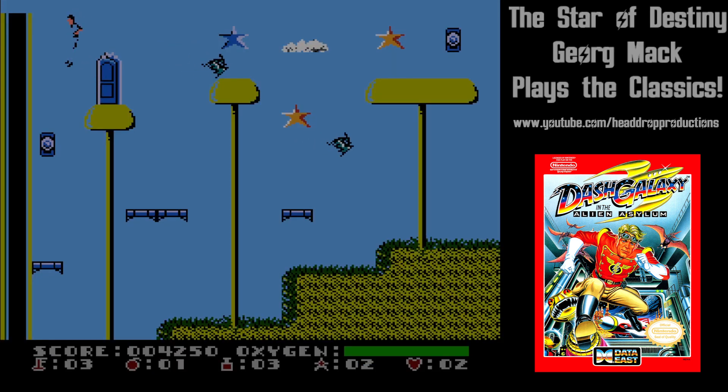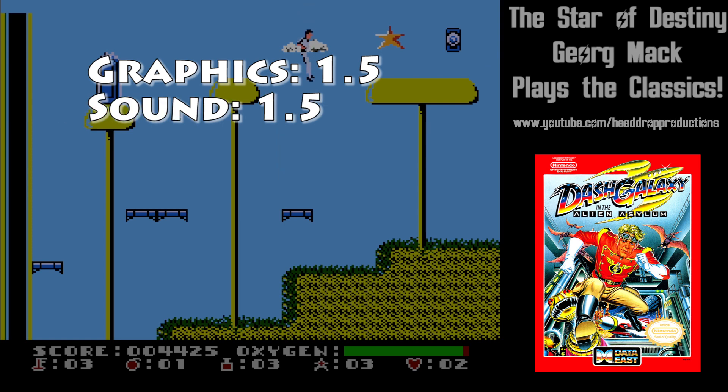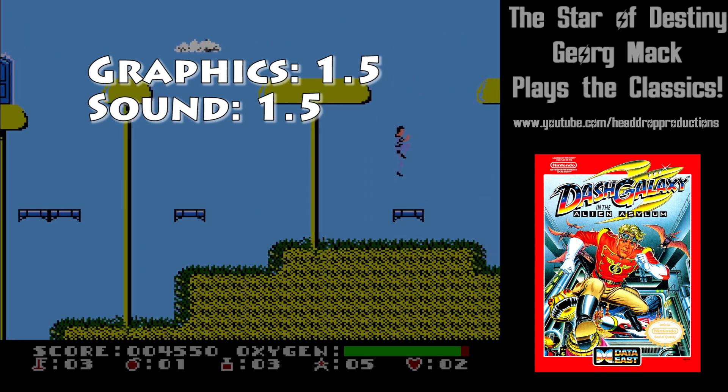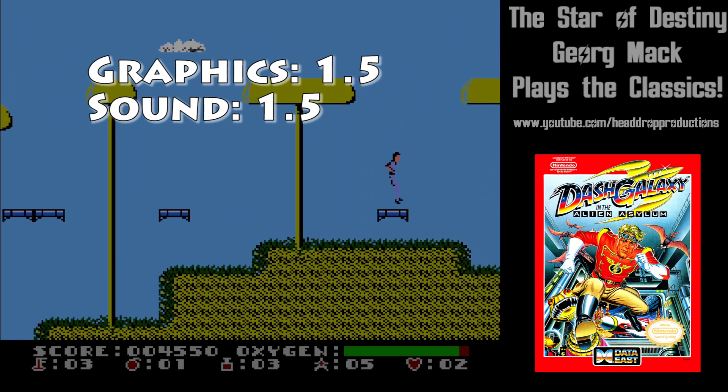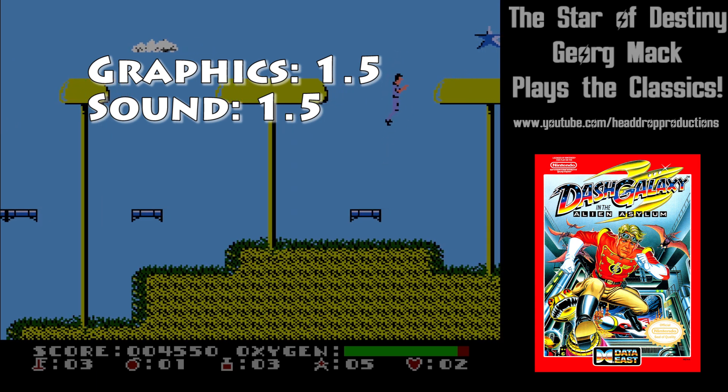When it comes to grading Dash Galaxy and the Alien Asylum on NES, graphics get a 1.5. The game doesn't look good, but at least Dash's animations look alright. Sound gets a 1.5. The room songs get annoying after a while. The pace is faster than the slower gameplay, which creates dissonance for me. The sound of getting hit is pretty terrible.